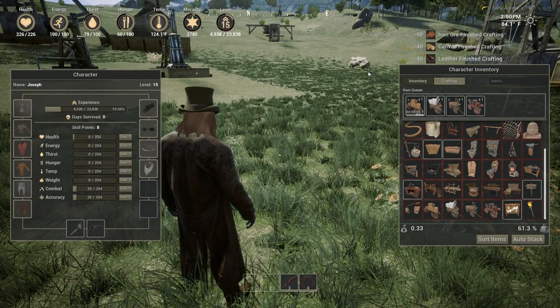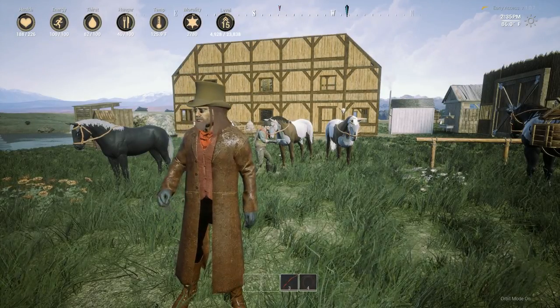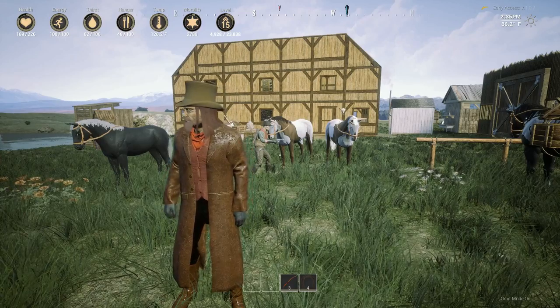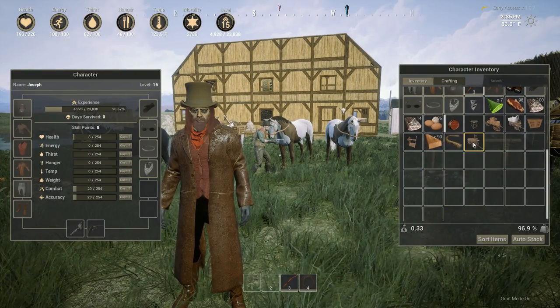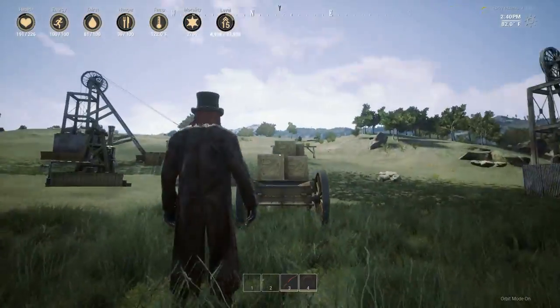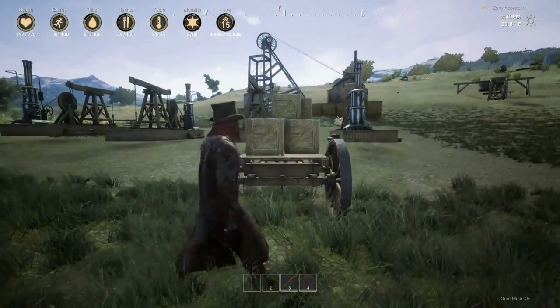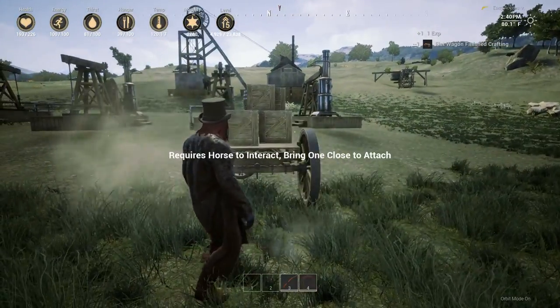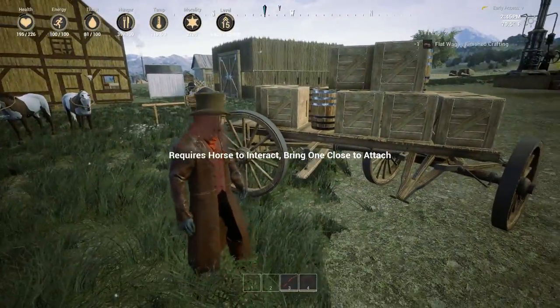We got them all done. I went ahead and reloaded the game so it'd be early in the afternoon so we don't get dark. We have the flat wagon right here and we're just going to place these guys side by side. Let's turn this around and put it right here — boom, there's a flat wagon. It requires a horse to interact; bring one close to attach.